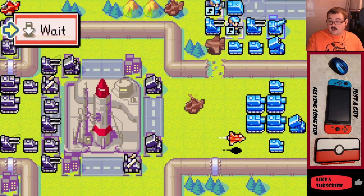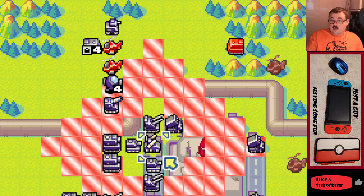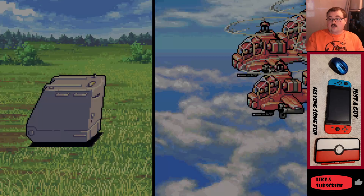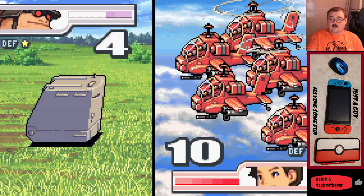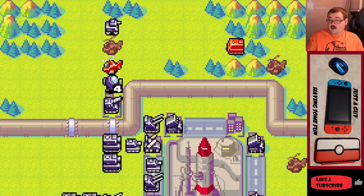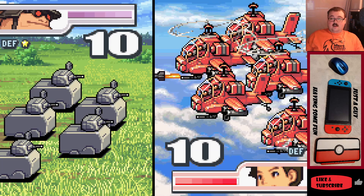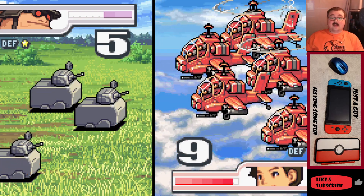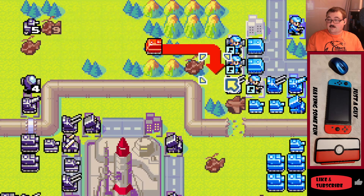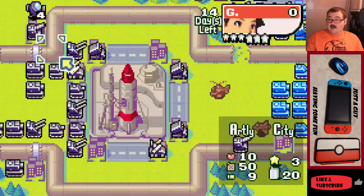We're just going to put the fighter here and get it out of the way — I don't even know why Andy brings a fighter. That's two for one because there's an APC with an infantry in it, so going for the APC actually makes a lot of sense. Then we can just attack the recon — it might chip a hit point off. Doesn't matter, completely irrelevant. And then for Andy, that's it for the turn.